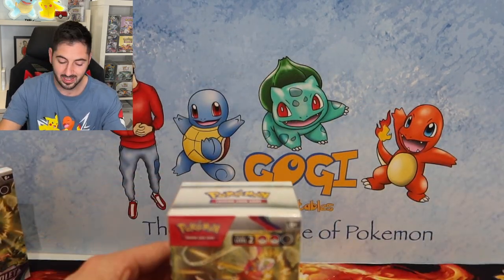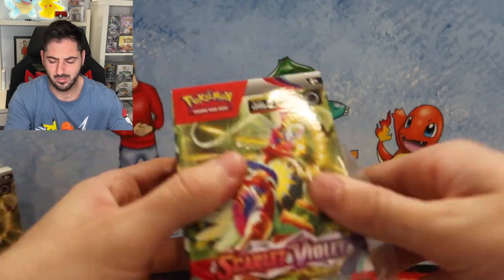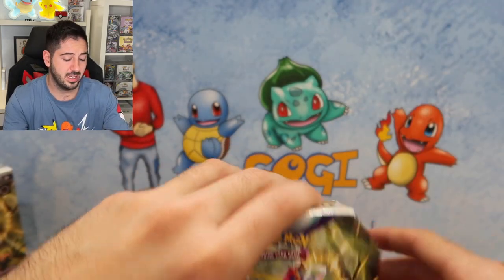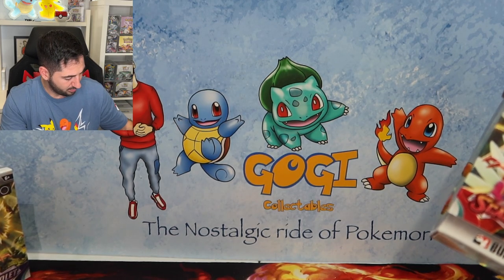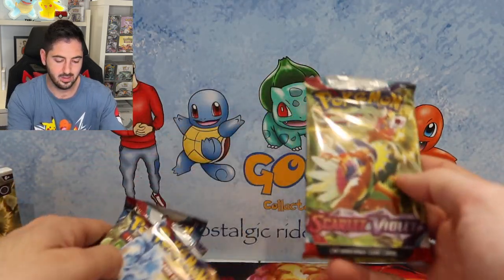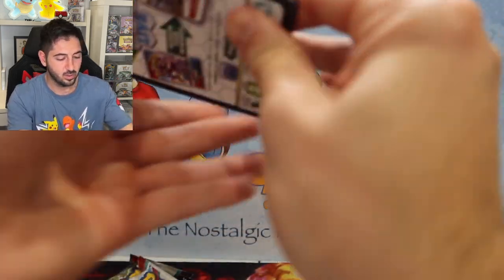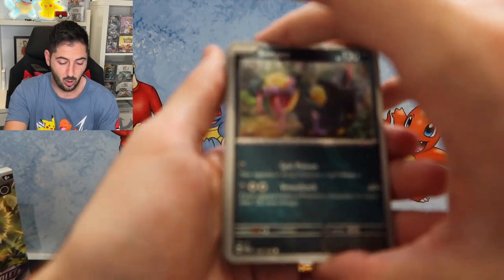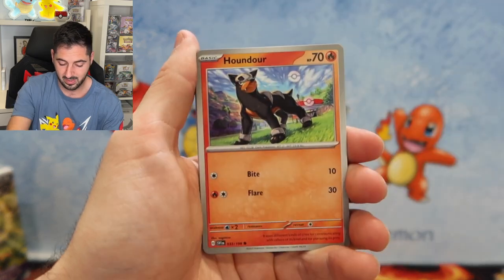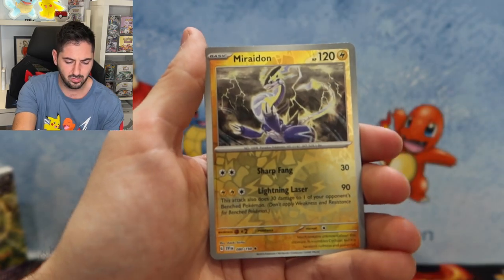We've got another box to get into. Hopefully getting the set of promo cards that we need. We hit the Pawmot — we will stop once we hit all four. Always such a mess here at the Go-E station. Cool news — I'm actually going to Supernova. I will be there, hopefully, to get a signature from Veronica Taylor. I don't know what I'm going to get signed yet, but I'm thinking about it. If you're coming down, come say hi.